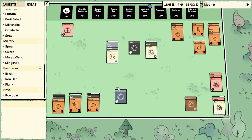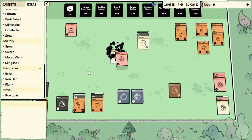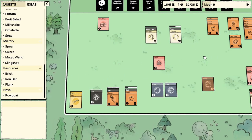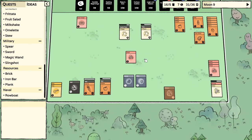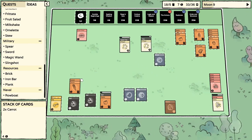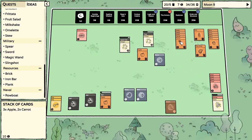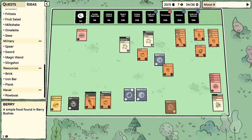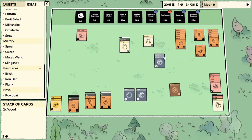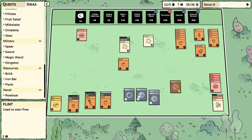We'll just plant another bush or two — no big deal. A flint — awesome! We got an apple tree. There's the shed folks. The board does eventually expand naturally as you get a certain card count probably — it's pretty sweet. Let's plant a carrot and the berry.